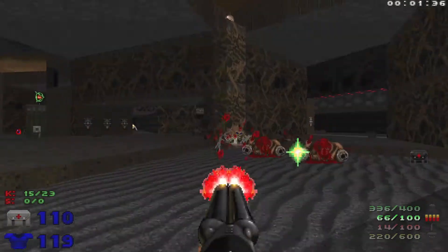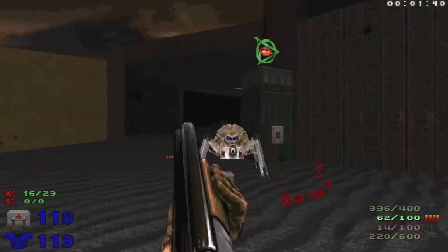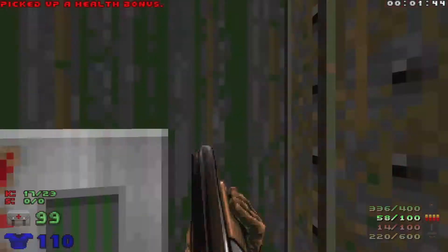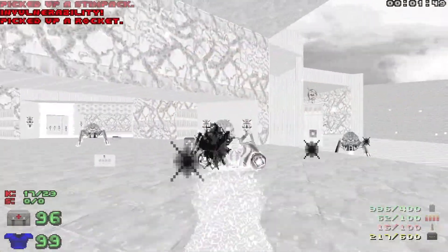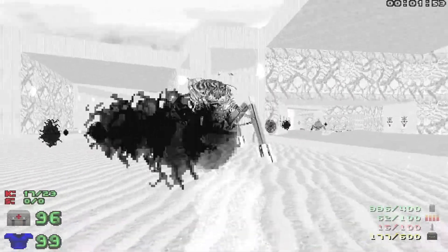We're just gonna slowly take out the Arachnotrons, and as soon as we're done with killing this one right here, let's hit this switch, grab the invulnerability, and we're just gonna start shooting to take out the Spider Mastermind.